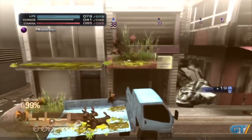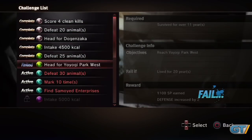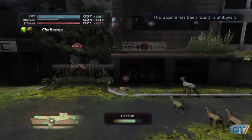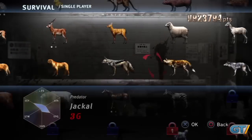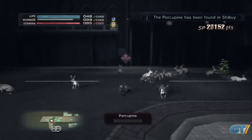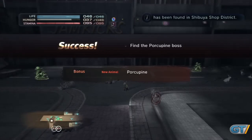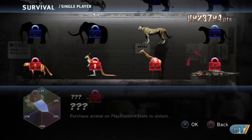Beyond survival, you'll also be regularly tasked with challenges that include reaching calorie counts, marking territory, or heading to specific locations. Each animal also has challenges to unlock new creatures, and it's here that Tokyo Jungle can become a grind. There are more than 50 animals in all, including various dog breeds, deer, cows, cheetah, chimps, and even dinosaurs. Playing as each animal only unlocks one or two others, and since a run can last over an hour, the game can easily wear out its welcome before you unlock the animals you want. Plus, some creatures can only be unlocked with an additional fee.